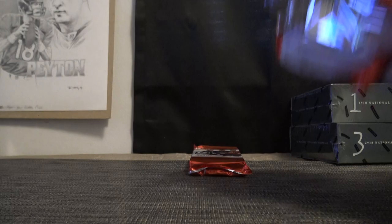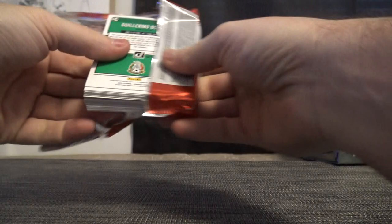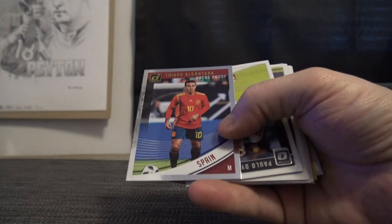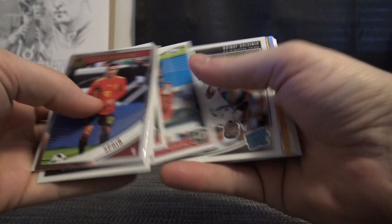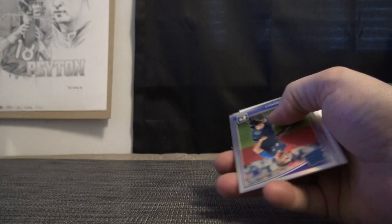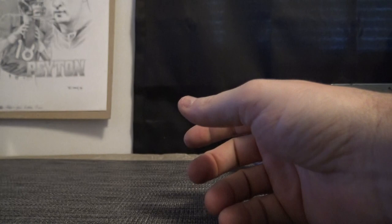Last pack here. You got a press proof - that one's Tiago. Tiago. Courtois is number one of ninety-nine - first one I've seen. Lucas Hernandez and the base cards.